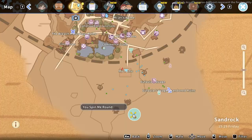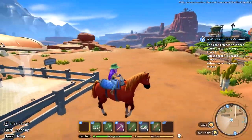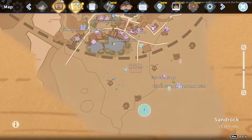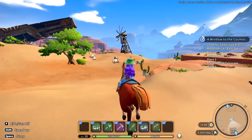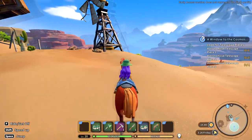Let's go down and pick up this quest - the You Spin Me Round quest. What is my money situation right now? 1,700. Okay, we definitely need to get some more money and bulk that up a little bit if possible.